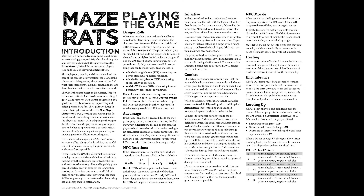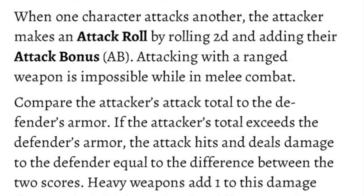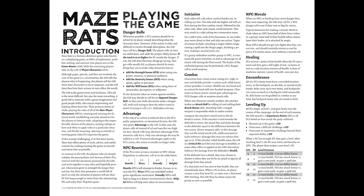Combat in this system is very easy as well. You're going to make an attack roll with 2d6, add an attack bonus, and then look at that roll compared to your defender's armor. If it exceeds it, it hits, and the damage equals the difference between the defender's armor and your attack. So for example, if you rolled a 12 and your attacker had armor of 10, that is two damage. If you have a heavy weapon, you can add one to that damage. If you roll double sixes, you get a critical hit and the total damage is doubled.